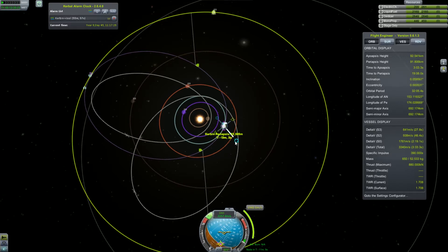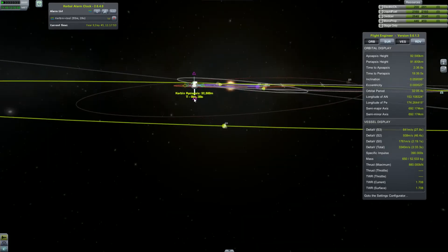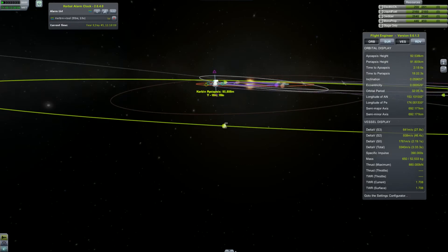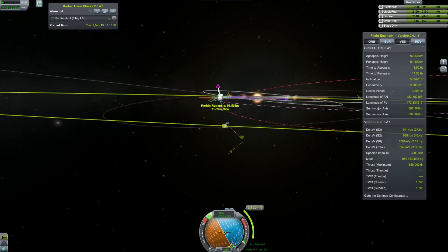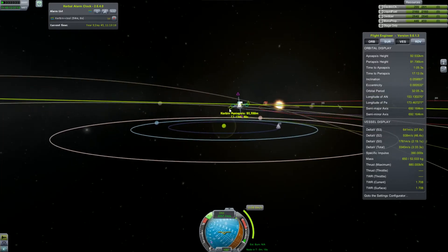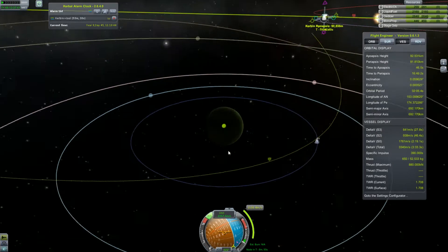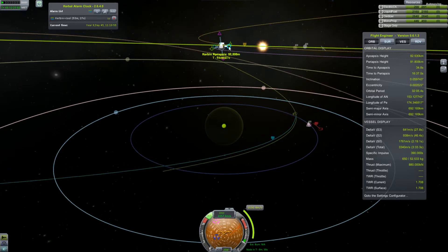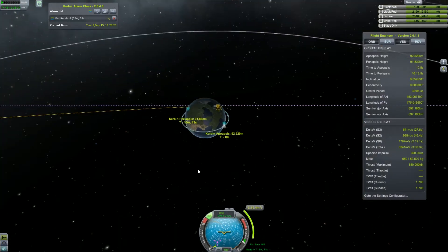Immediately we have a close encounter with Jool. We just need to tweak it a little bit to make sure that we are getting close by and that we are captured in a proper time and place. Some experience in creating maneuver nodes definitely makes it easier and much more efficient compared to our first missions to Jool space. We are doing it much faster now. We say that this maneuver node is sufficient for our goals and we are going to use it.